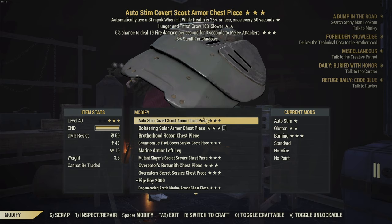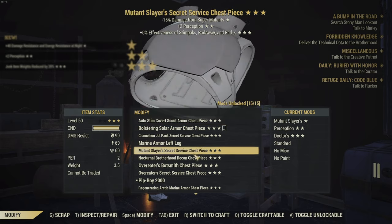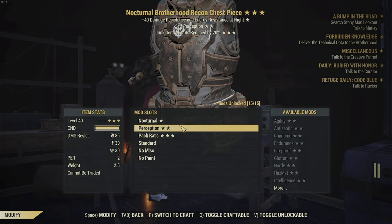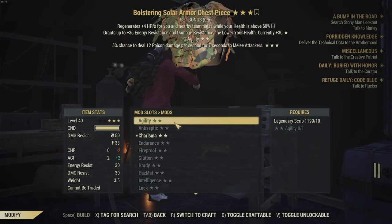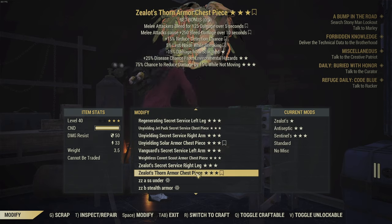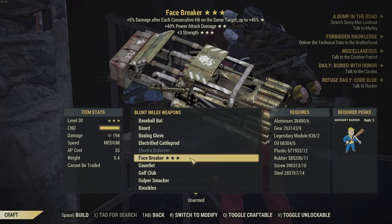Going over all the different things — with all the armor you currently have, like even the Secret Service, when you do roll them they come with stars, but everything's going to come out with zero stars on it, except for named items such as weapons. The Solar Armor and the Thorn Armor — you're still going to need your Vault Steel to craft it, it will come with zero stars, and you'll have to put on the three random stars which will cost 15 modules for the very first time. Then you can go one by one.